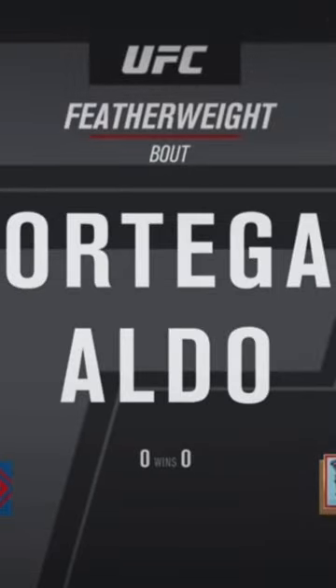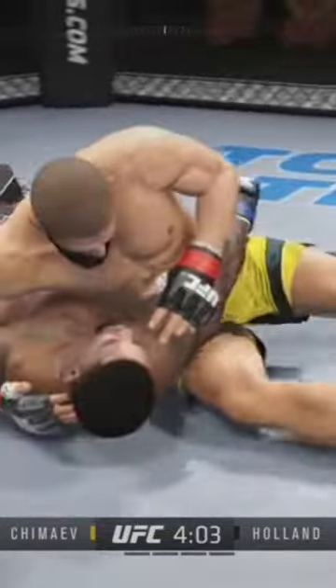Learn to grapple in 60 seconds or less on UFC 4. Transition denials are going to be the first thing you need to learn. In order to do a transition denial, you need to use the right trigger and the right stick.